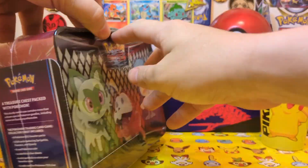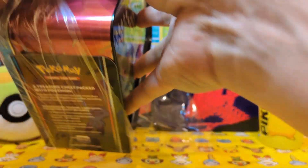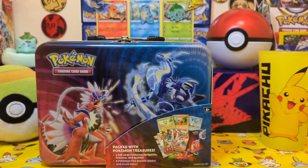Straight from Pokemon International, the Pokemon treasure chest. Some of these chests do have God Packs inside — Silver Tempest. Let's see where I got this from. If it does have God Packs, I'll be sure to go get some more.